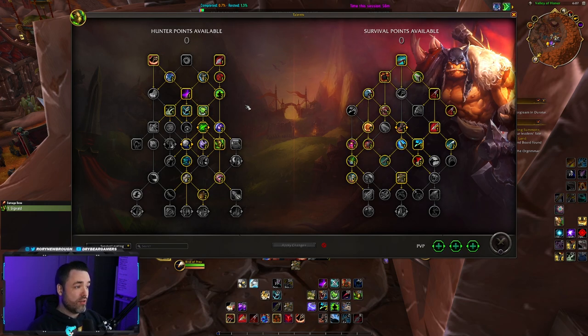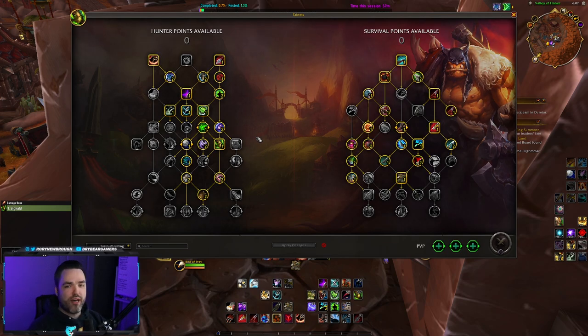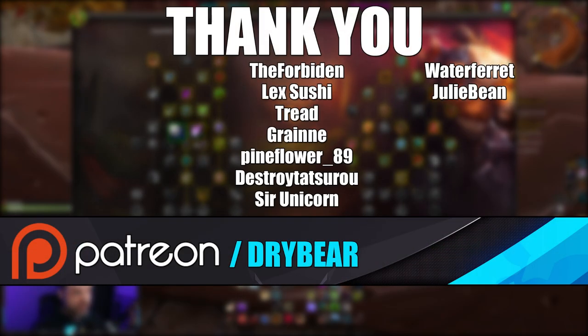If this is something you're interested in, I'll leave the macro in the description. If it helps you out, leave a comment down below. I hope it cleans up your process. As I was redoing my keybinds for Dragonflight, this is something I found as a workaround for losing the macro options we had in the last expansion with the previous talent tree. If you have any questions or comments, find me live on Twitch at twitch.tv/DryBear. Enjoy Dragonflight, and if you enjoyed today's video, leave a like. You can also support me on Patreon — link in the description. Thanks for tuning in and I'll see you in the next one.